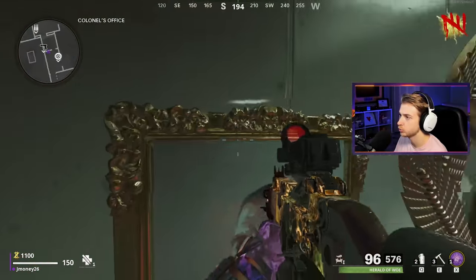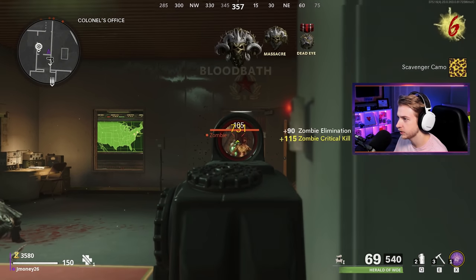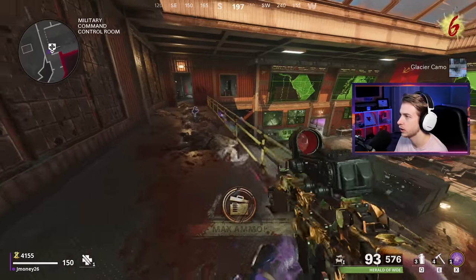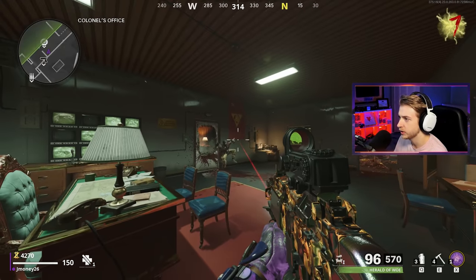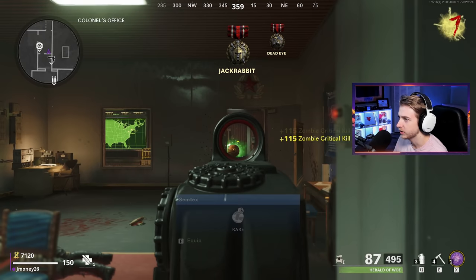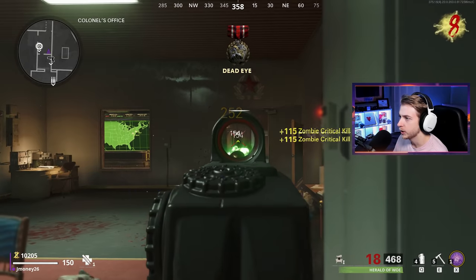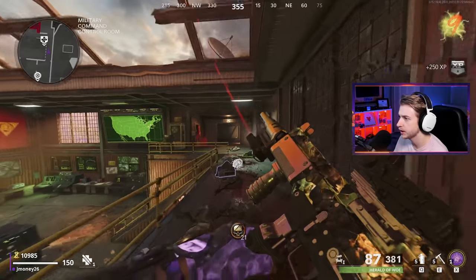I almost forgot the most important thing. Let's start the round. I think we're already all set just sitting here — knock on wood, because every time I say things are going well, something awful happens. We did just knock out two camos right there, actually three camos. Already racking up so many camos. It always feels good at the start of these camo grinds when you're just getting nothing but them. And then it's like, get a thousand kills in between each camo. This has been our most successful run yet — this thing is like a crit machine.